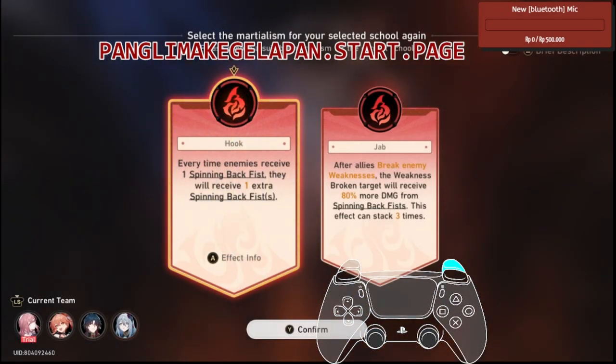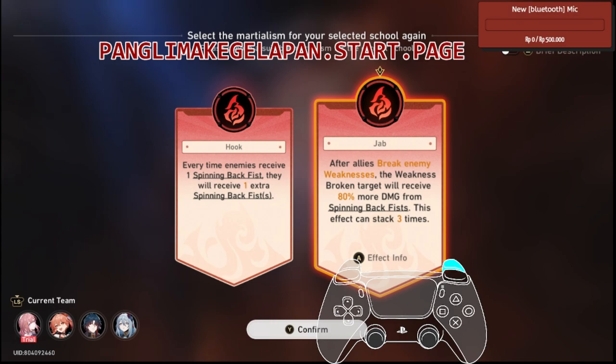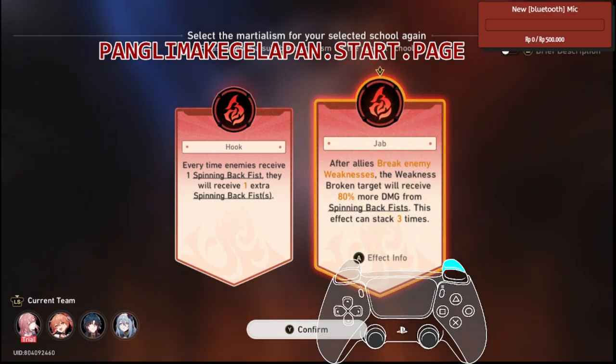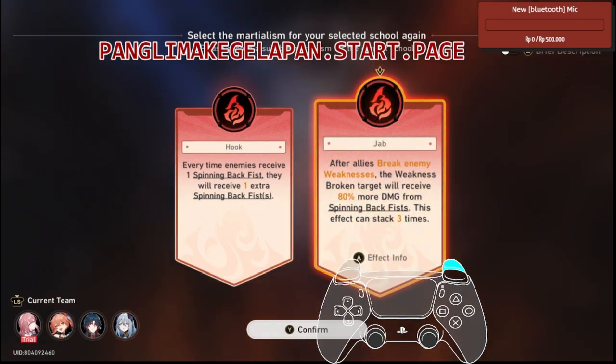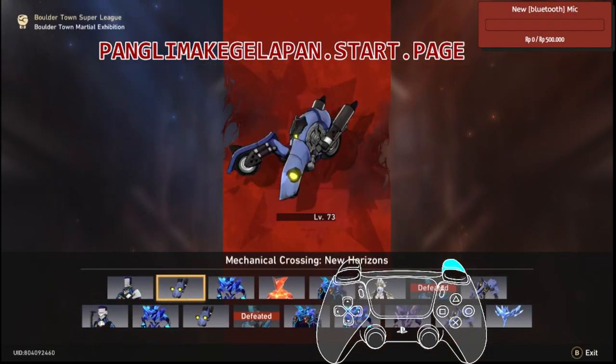This is the last bow selection. It's a bit tricky — both look really good. But I will say the hook one is better. There's like 80% shown here, but that's not really the case. Every time an enemy receives one spinning backfire, they will receive one extra. That means 200% on this one, just plus 80%. So this one is better, at least for me. Just use the left one.